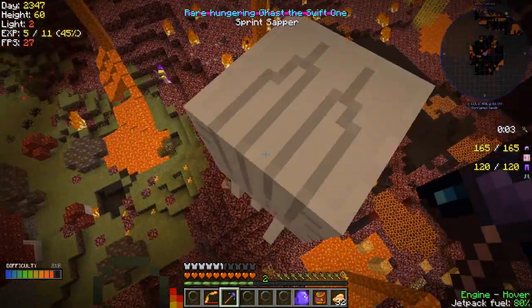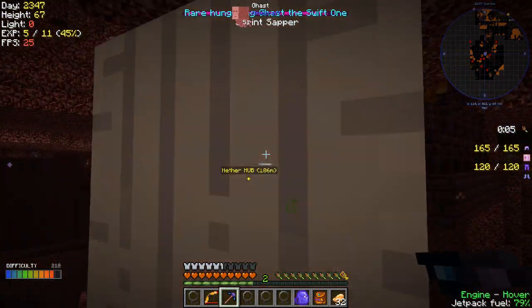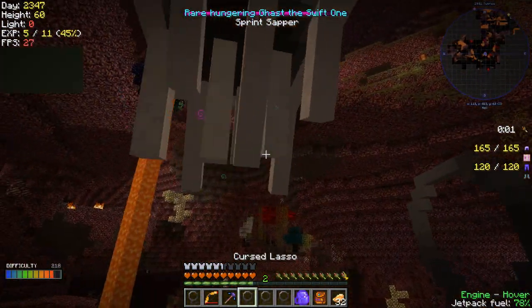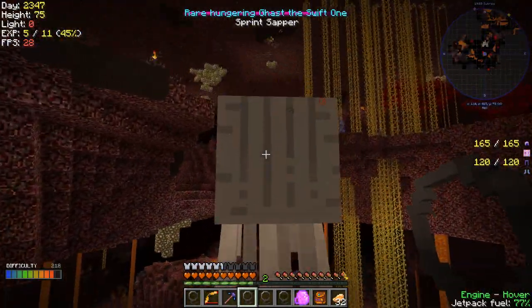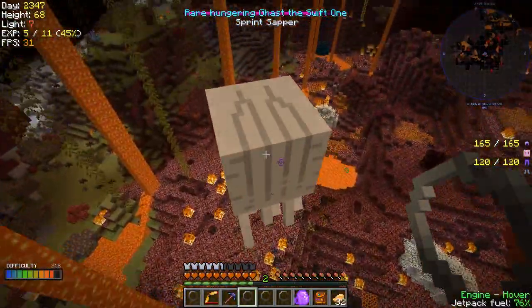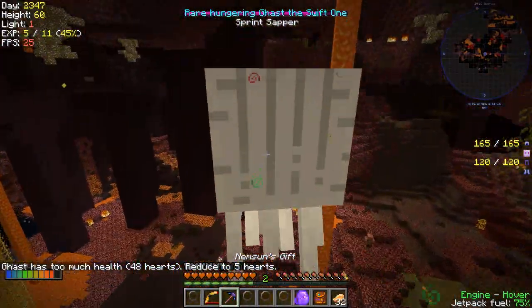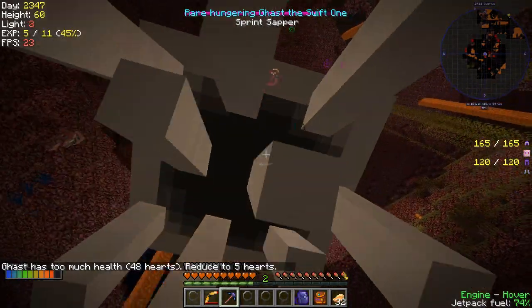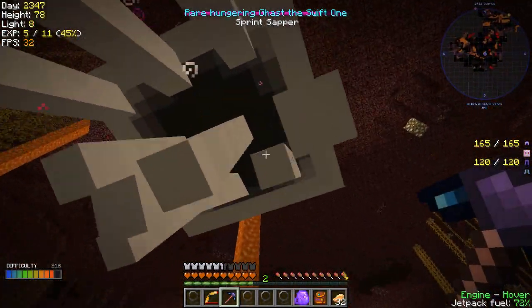My charm allows me to just beat him up a little bit and then capture him. Is he a sprint sapper or the swift one that saps my sprint? I don't know, but he's going faster than I can fly. He's at 48 hearts so I'm going to have to do a lot of hitting. I'm not a fast enough flyer right now - come back here ghast!